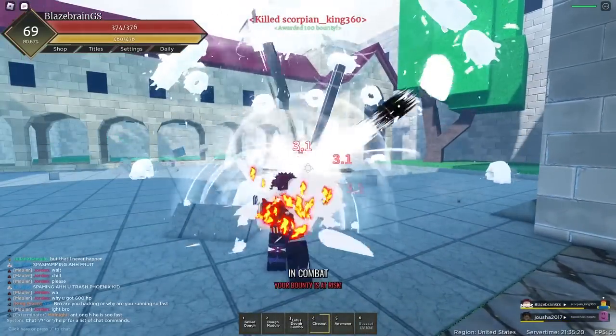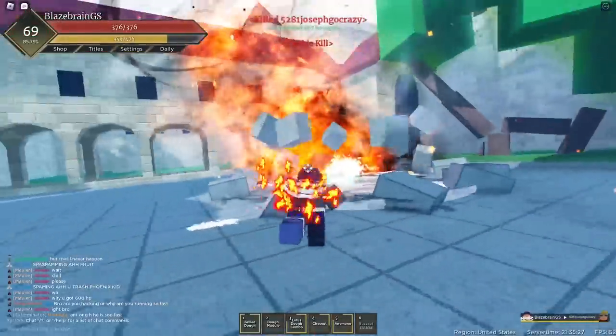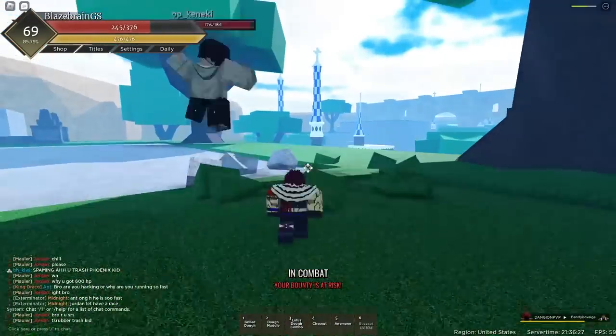One kill already — we can actually probably get another kill right after this. Lower his HP with Dough Combo, and yeah, he should probably be dead. Let's get him with Grilled Dough, and double kill. You know what? There's no way we're losing with a TS Rubber user here. Now we're Katakuri — we can't lose to a Luffy.